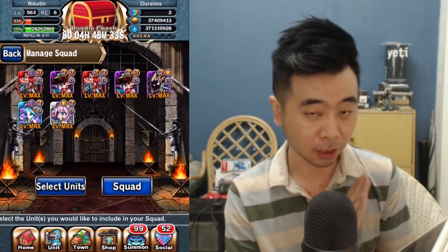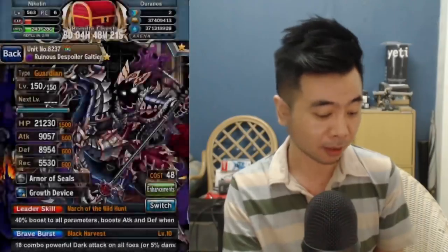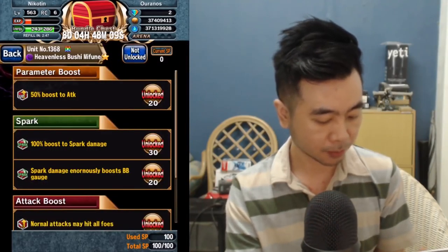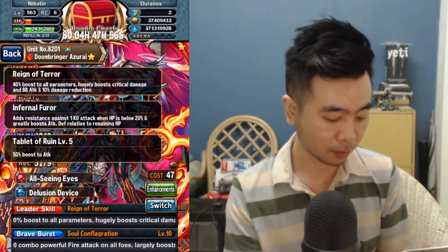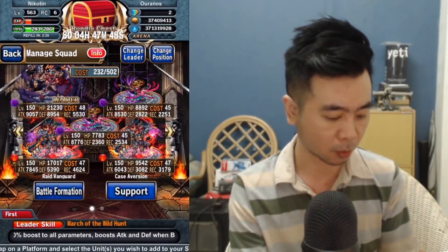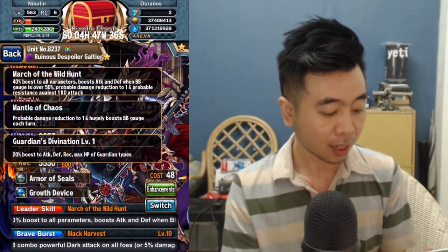Let me show you my units for Colosseum and the squad right away. This will be my attacking squad - I'll be using a Galtier lead with enhancements, my Mifune enhancements, and another Mifune. I'll only be using Mifunes for my attacking squad.